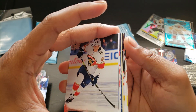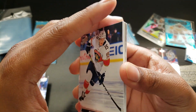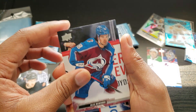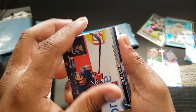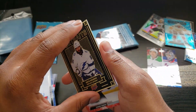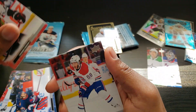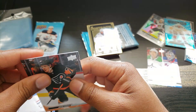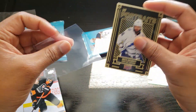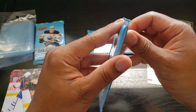Is that a Young Gun? I think it's a UD Portrait - Alex Kerfoot. UD Portraits of Nikita Kucherov, Tampa Bay Lightning. Connor, Mike Hoffman, Owen Tippett.